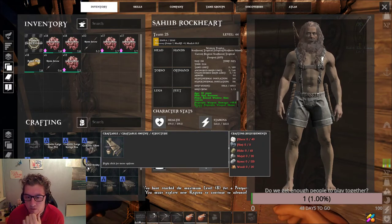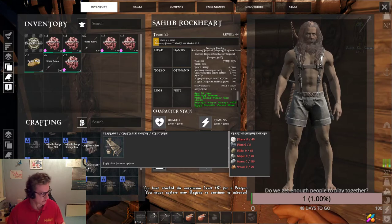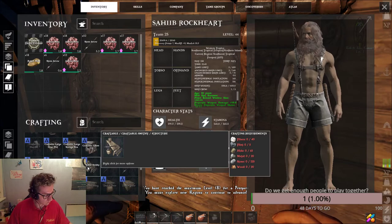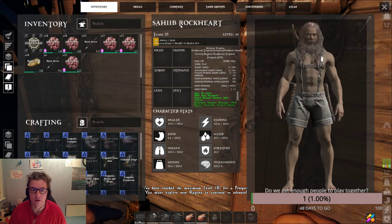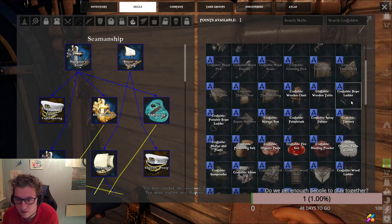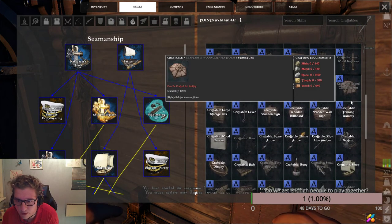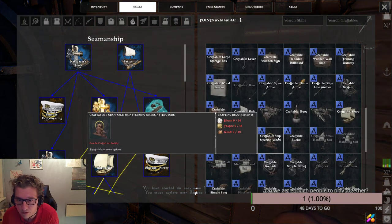Then we can craft — you can go to skills to see everything you can craft. We need a steering wheel which needs fiber, and then we are set.